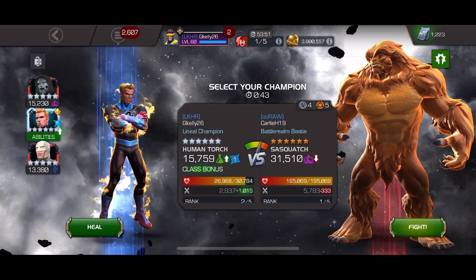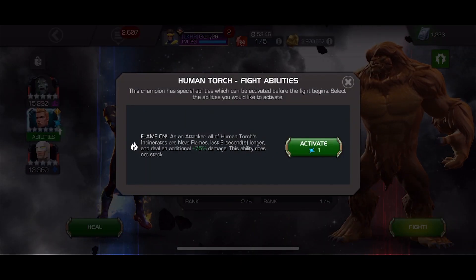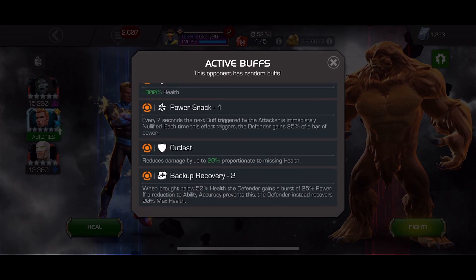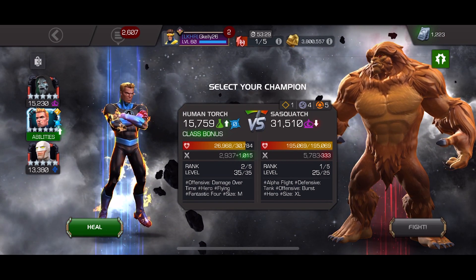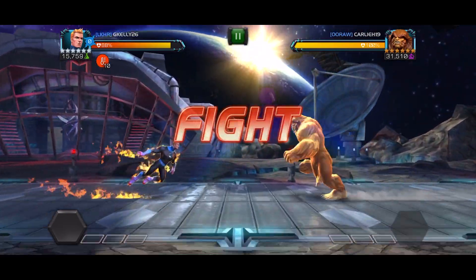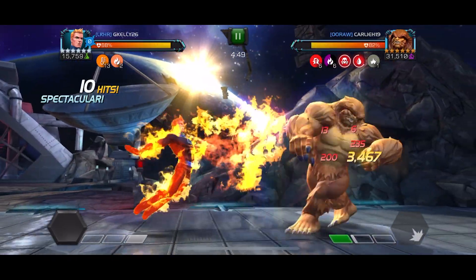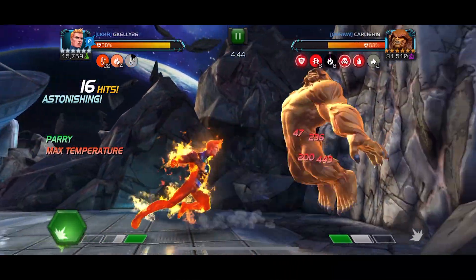Fight number four is a six-star unduped Sasquatch. This is the Power Snack and Backup Recovery mini in the middle. I'm using the pre-fight ability on the Human Torch — I was a little bit concerned about this fight, so I decided to use that for safety. The node combination can be a little bit nasty, especially if you're not paying attention to the health of the defender. If you're getting near 50% of their health and they're at two and a half bars of power, you're pretty much screwed.